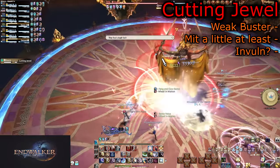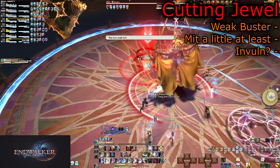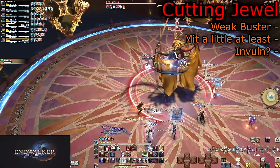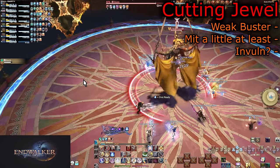Cutting Jewel is a tank buster with an AoE. She very rarely uses this. One heavy mitigation and your 25-second mitigation should reduce this to nothing. The rest of your cooldowns can be used wherever you want.